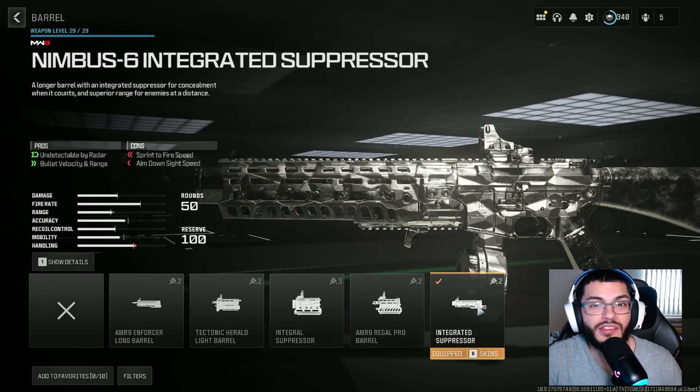So listen, just to get us started with this class setup on Search and Destroyer, we are going to be running an integrated barrel. What this does — it gives us that suppressor, as well as it does raise damage and damage range. We did run the Nimbus 6 integrated suppressor for the barrel, obviously giving us that extra attachment, which is the suppressor.